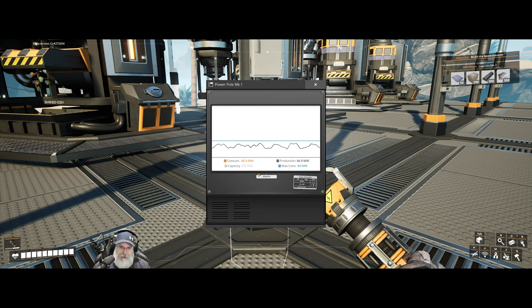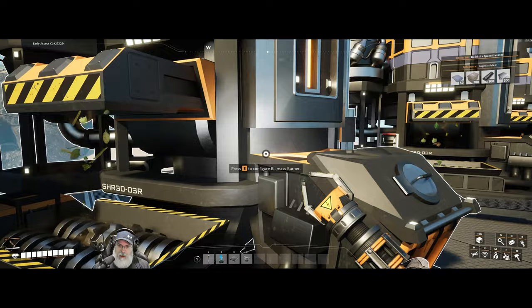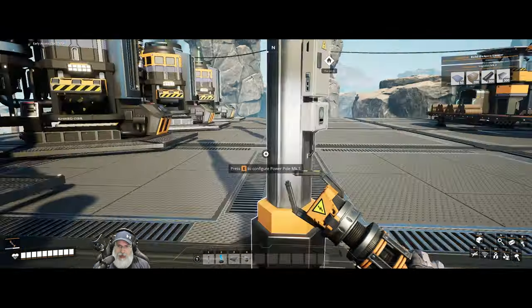That's about two-thirds more than we currently need. Maximum consumption is what we would currently be drawing if everything was running completely at 100 percent all the time — about a third of our total capacity. Consumption is what's currently being used. When you only have biomass burners on your power grid, these numbers are identical.